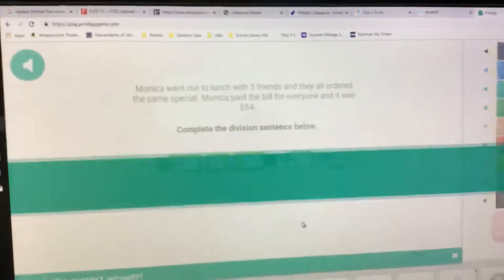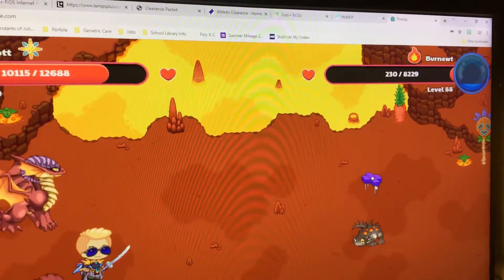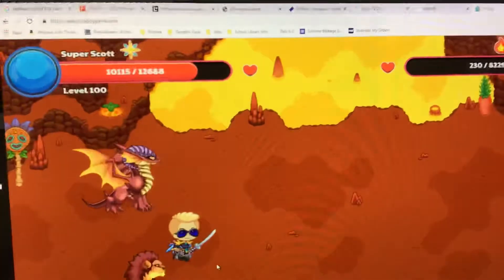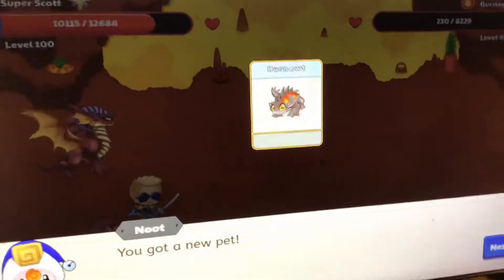I've just completed this battle and as you can see this purple thing breaks, and your Burnute will run over to you. It says you got a new pet, Burnute. Click next.